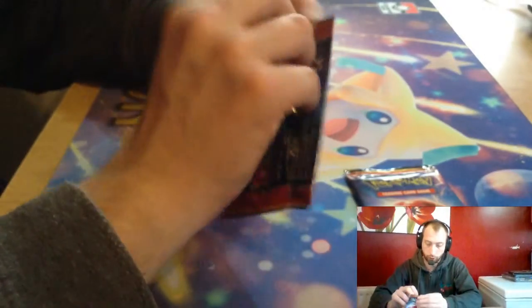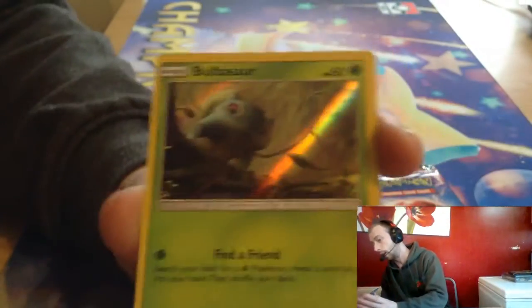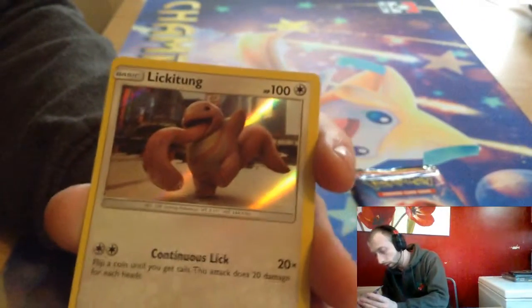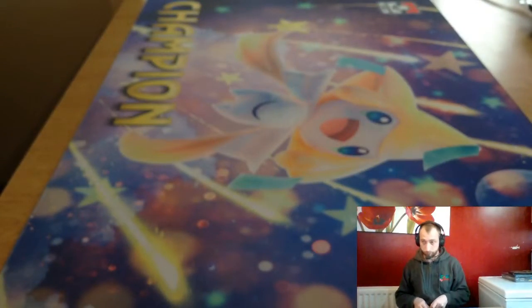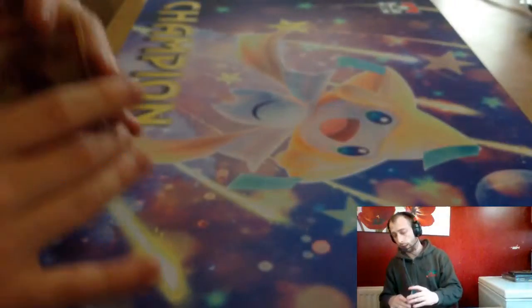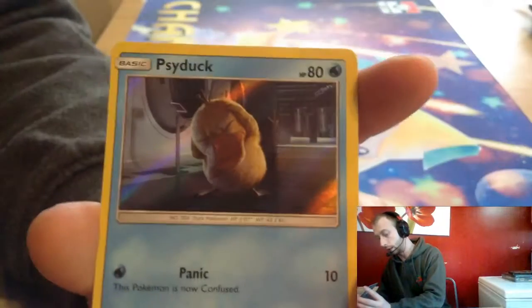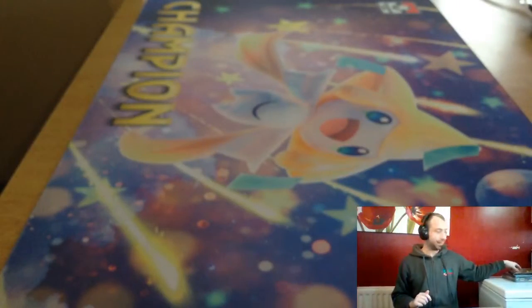And onto some Detective Pikachu stuff. We've got a Bulbasaur, which is number 1, Lickitung which is 16, Snorlax which is 15, and a Detective Pikachu. Then we kick it out with a Snubbull, Psyduck, Charmander, and Mr. Mime. That is really cool, I do like this. On to our case file next.